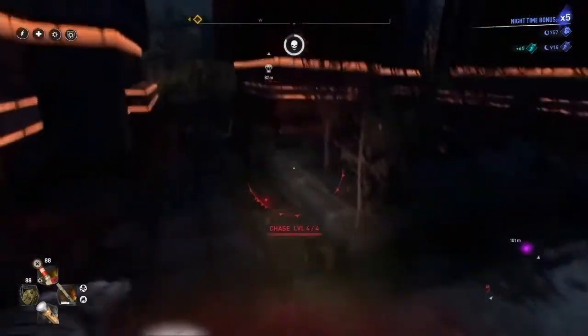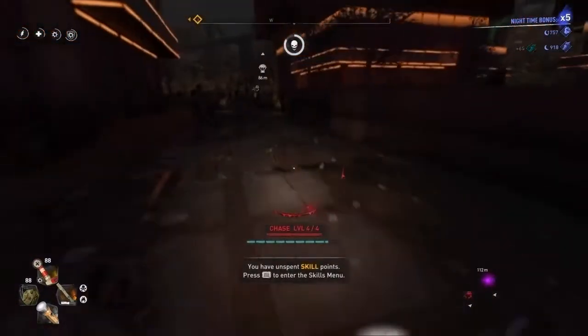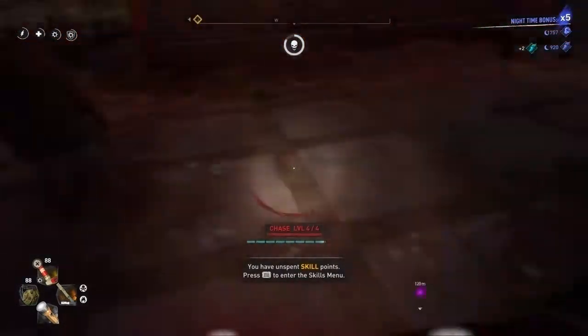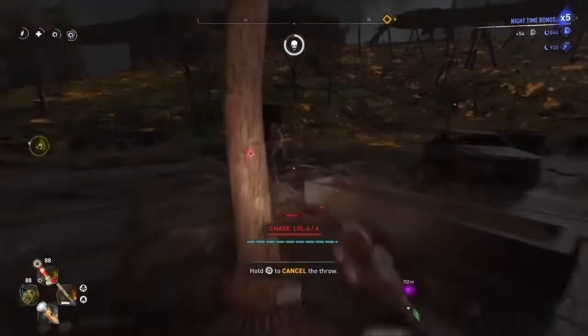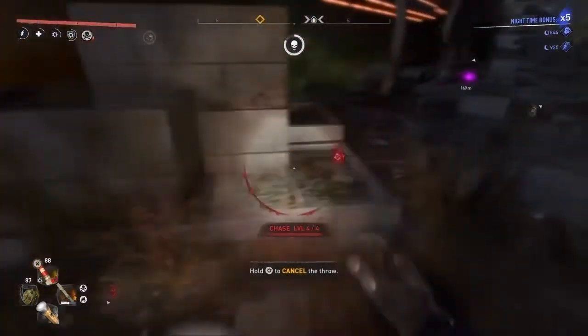These yellow jump pads can be super clutch in this game if used right. Earlier in the video I used them too to reposition the zombies and kill them. As you can see it can be pretty hectic. I'm really cutting through these zombies by a hair and just barely getting by them. But if you guys do it correctly you'll be able to stay alive for a long time this way.